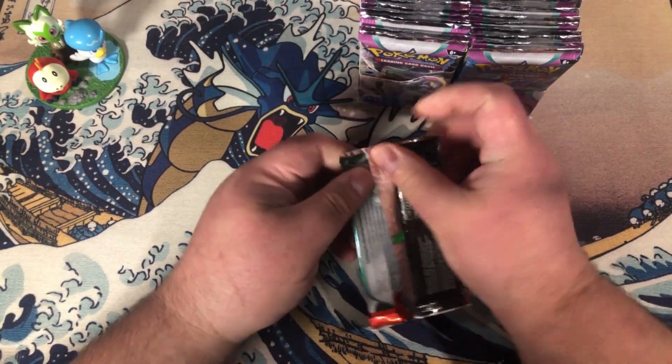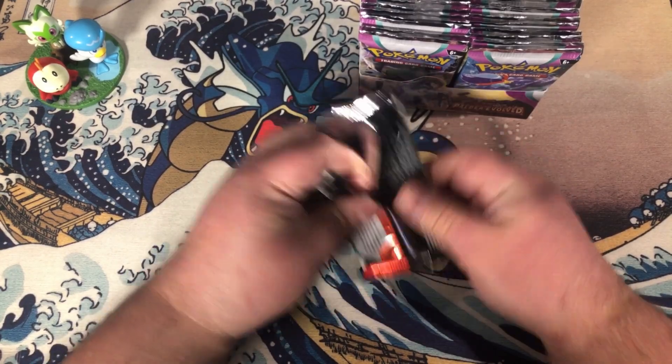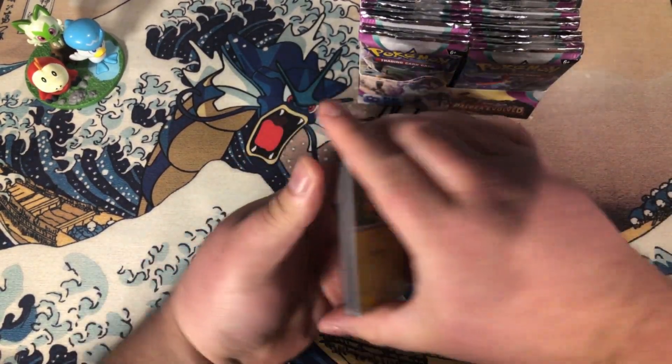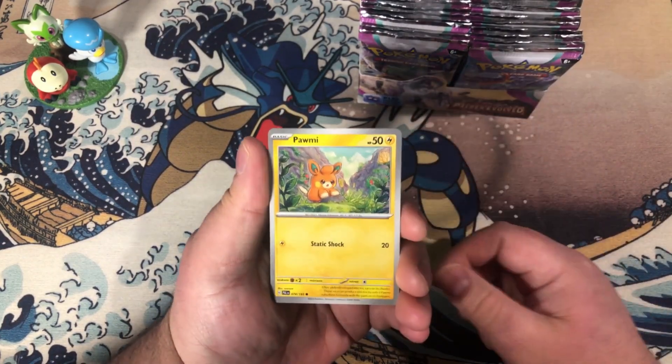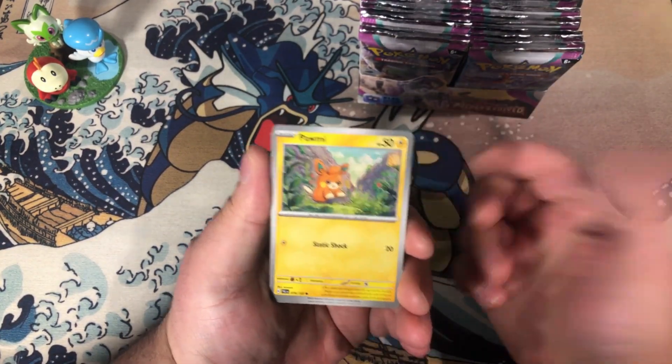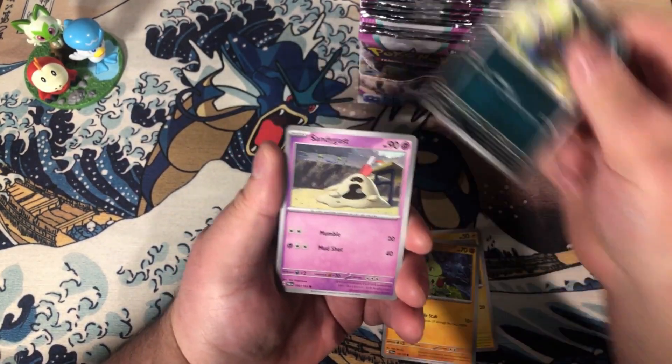This set has a ton of new playable cards, including Iono. A lot of people are opening this set right now, and of course pumpers will be pumpers, trying to pump the price of a few select cards.